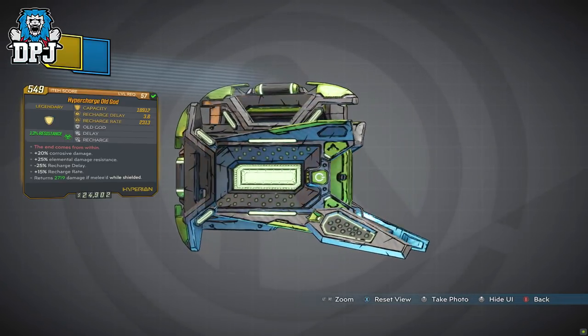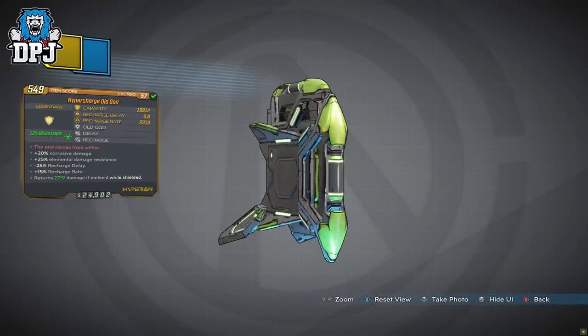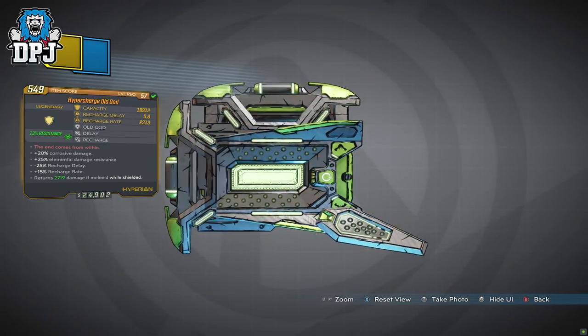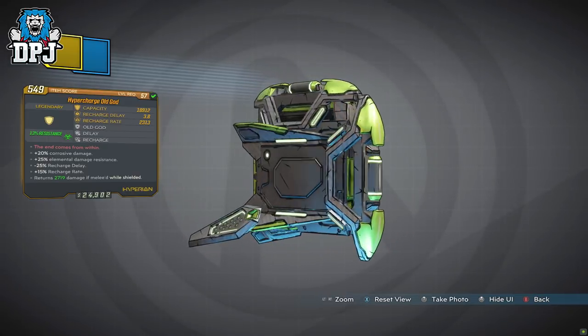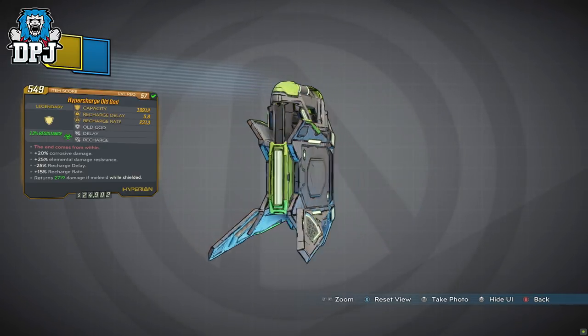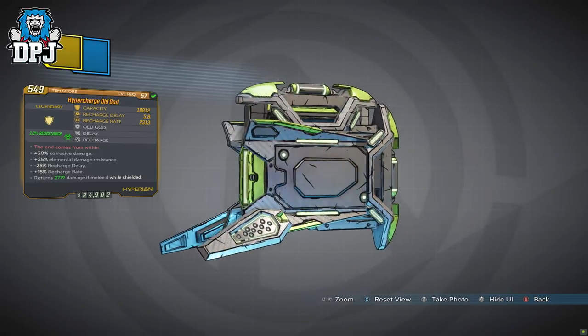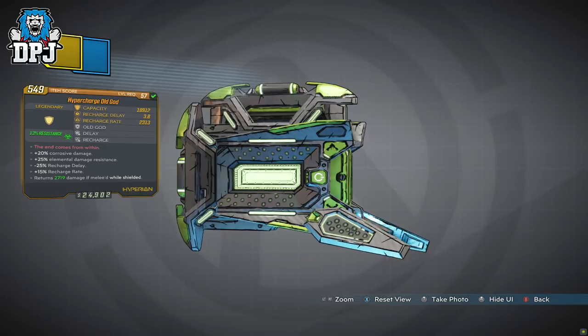There is definitely room for this shield in the game right now. The 25% damage resistance — although it doesn't seem like a high number — the difference it makes is very apparent. Especially when farming places like the Slaughtershaft and the Maliwan raid, where almost all enemies have some form of elemental weapon. Things like this truly do help out.